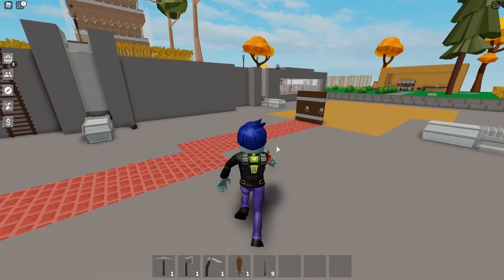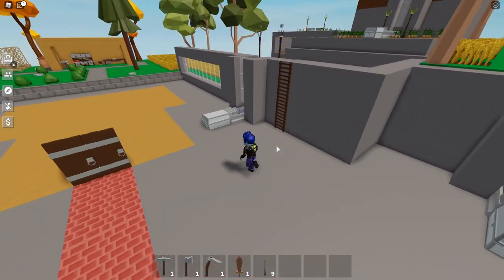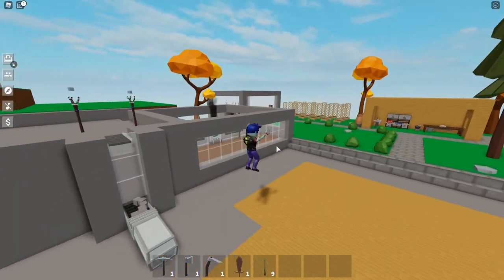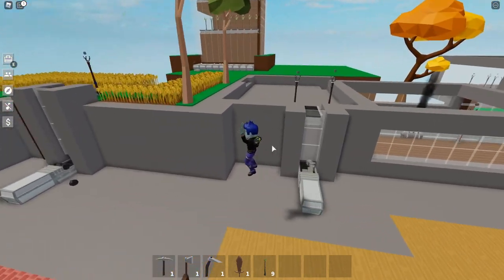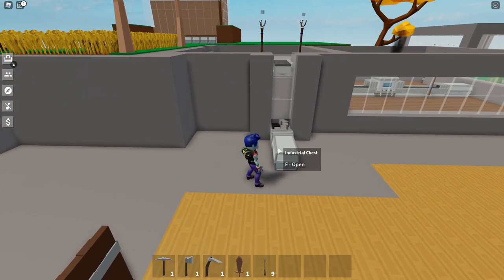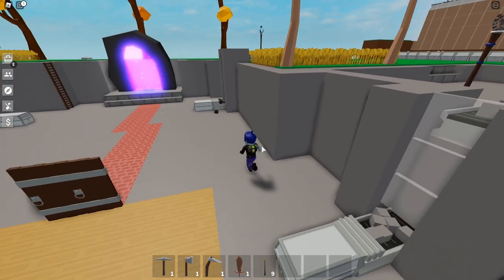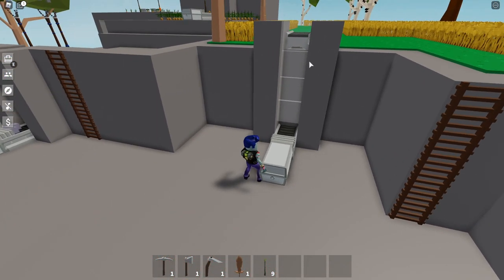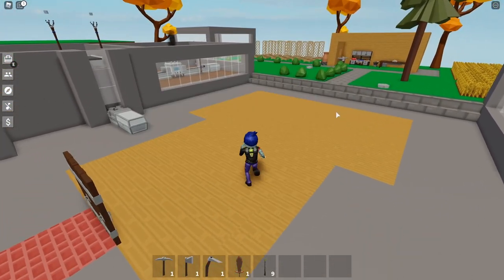The totems work in many different ways - different totems work in different ways. So let's talk first about the clay totems, coal totems, stone totems, and iron totems. There are two different types. Those four totems spawn their own material - the stone totems spawn their own stone, the coal totems spawn their own coal, the iron totems spawn their own iron, and the clay totems spawn their own clay.